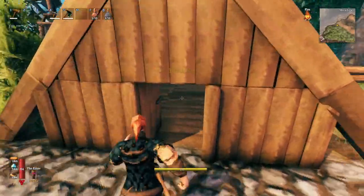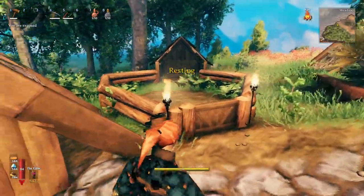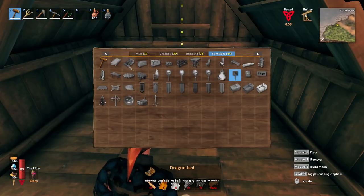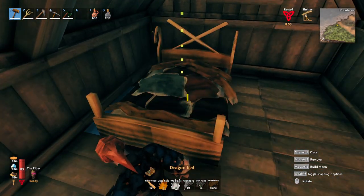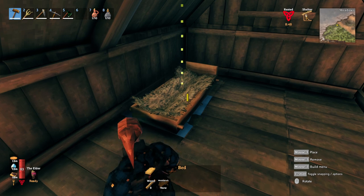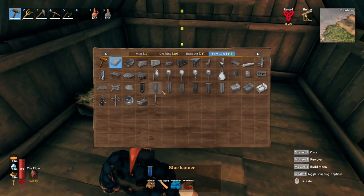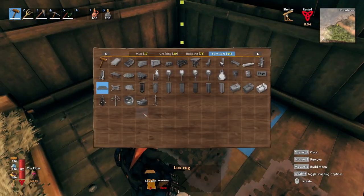Now we're going to move on to this house over here — this is going to be the butcher's house. Because the pigs are over here this one is going to be kind of like the butchery house. The pigs got deleted, we'll have to spawn them back later. Let's start with the beds — I wish there was an intermediate bed between the massive luxury bed and the crappy little bed, but we're going to go with the basic bed here because there's no middle ground. We'll place down a rug there too.